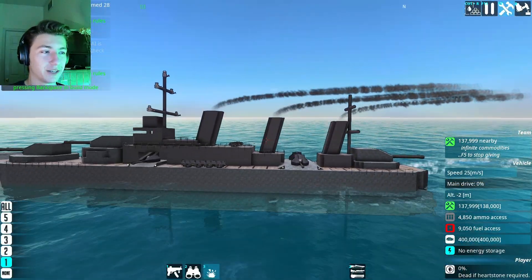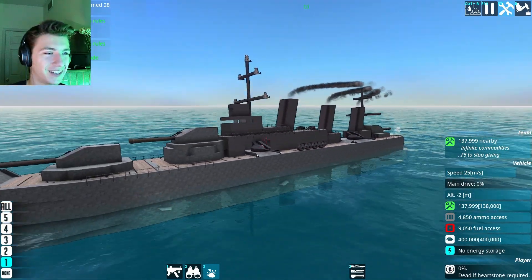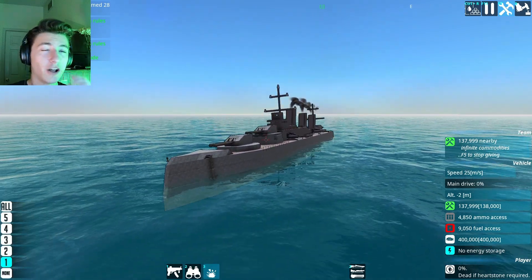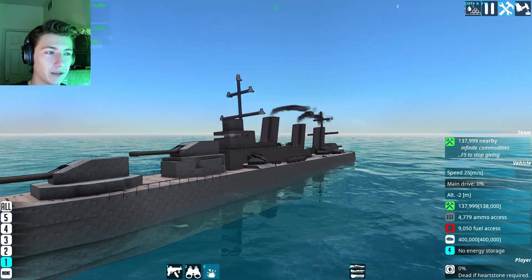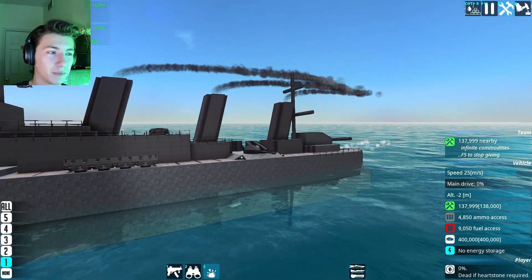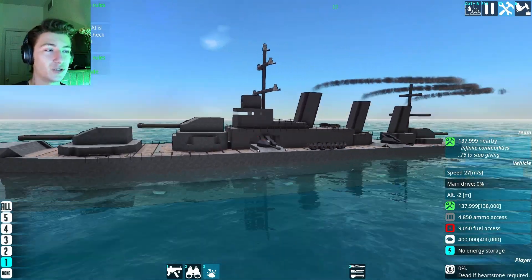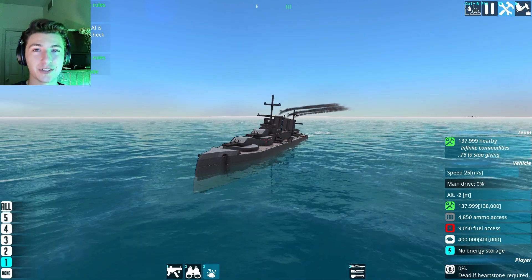We have some cosmetic smokestacks, because if it doesn't look good, what's the point? And then we have our bridge right up here. I'm not a hundred percent happy with how this came out — it's not exactly what I envisioned — but it's pretty good, and I think it's one of the better ships we've built so far. I'll leave it to the sea trials and combat trials to see exactly how good this ship actually is.